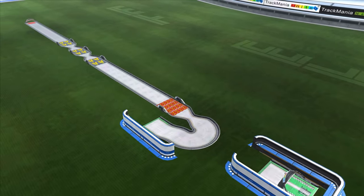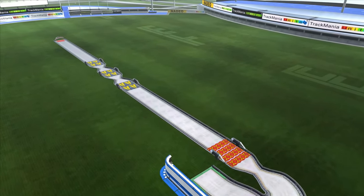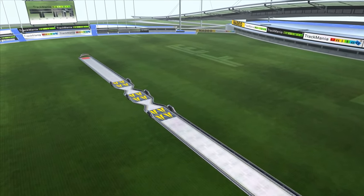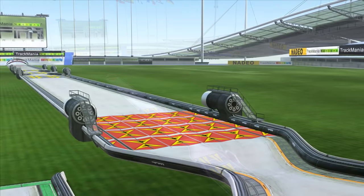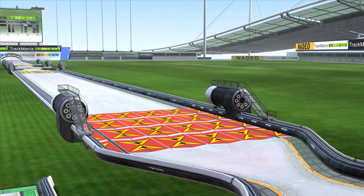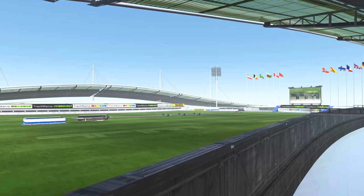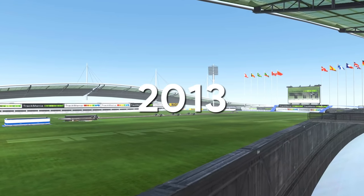This Track is Possible drew a lot of attention from shortcutters, because if the map could be somehow exploited, it would easily be the biggest shortcut in the game's history by several hours. But finding a shortcut was not easy, because the only way to shortcut the track would be to somehow skip the engine off block. But it seemed like there was no way to get past it. Two years passed without any players managing to shortcut the track.